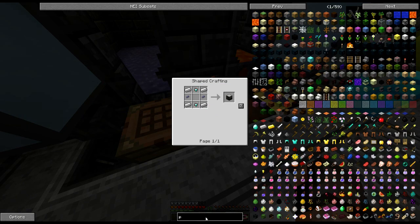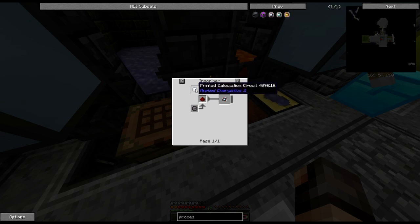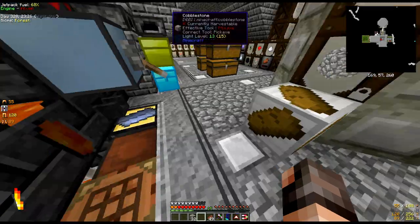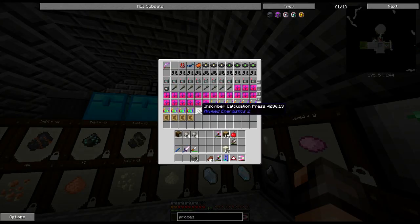We're going to have to get into these processors because there are different types depending on what you need - there are three types: a quartz one, an iron one, and a gold one. We need quite a few of these, especially the gold ones. So we need to make an inscriber for sure, and we also need these presses. We've got an inscriber logic press - we ought to check if we've got all of them because we've been getting them from loot bags. There's a logic press, silicon press, engineering press, and calculation press.